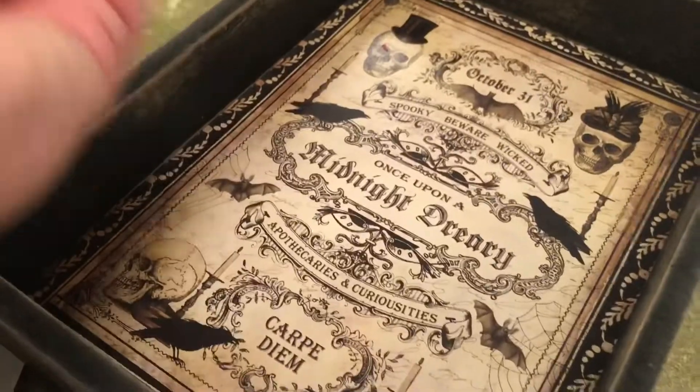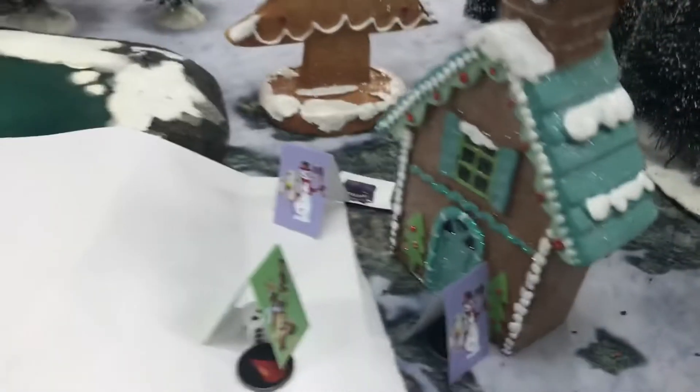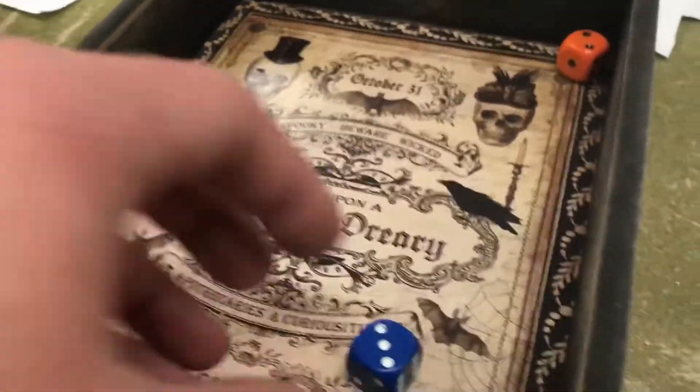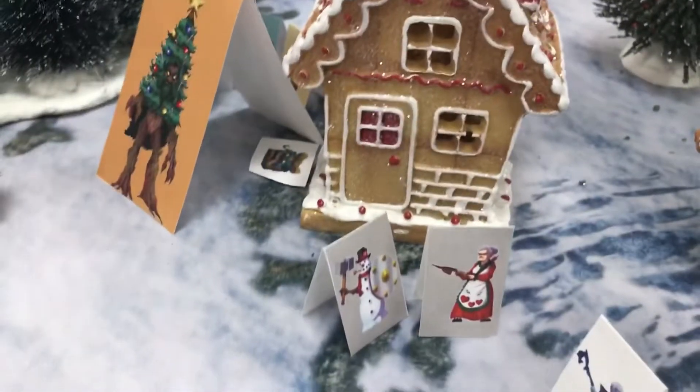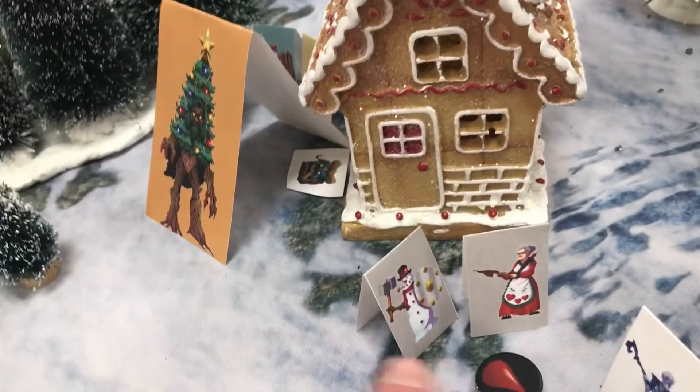Rolled a 3 on damage — one point of damage to Mrs. Claus. Rolling for Jack Frost — hit with an 11. Jack Frost rolled a 7 on his dodge, so that's a hit. Rolling damage on Jack Frost — rolled a 2, so one point of damage.